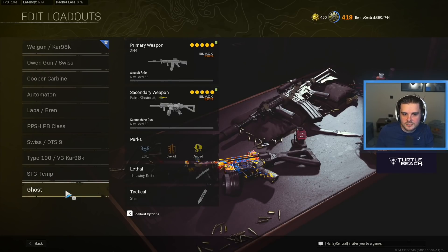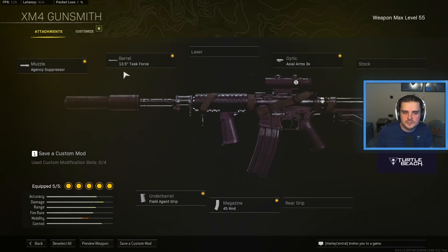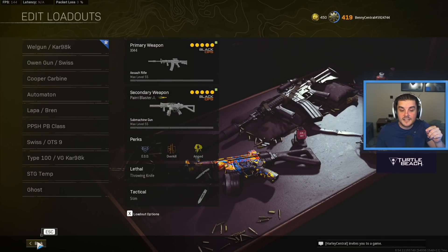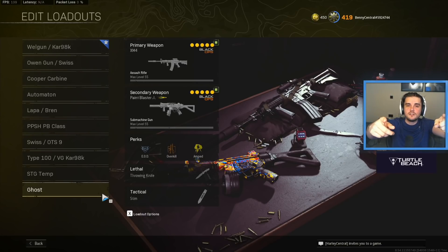My final class is the classic: the XM4 with the Cold War MP5. The XM4: Agency Suppressor, 13.5 inch Task Force barrel, Field Agent Grip, 45 round mag, and the Axial Arms 3x. Very, very good assault rifle because of that high fire rate. The Cold War MP5 is one of my all-time favorites: Agency Suppressor, Tiger Team Spotlight, Raider Stock, Bruiser Grip, and the 50 round drum. Those are my top 10 classes for Rebirth Island. Go check out my second channel and say you came over from here. Thanks for watching!